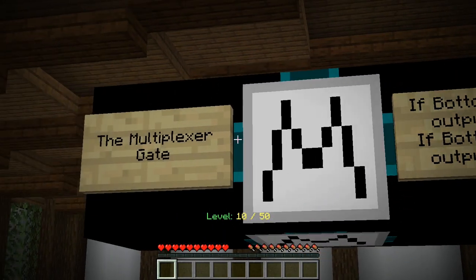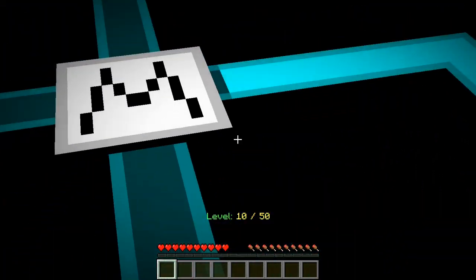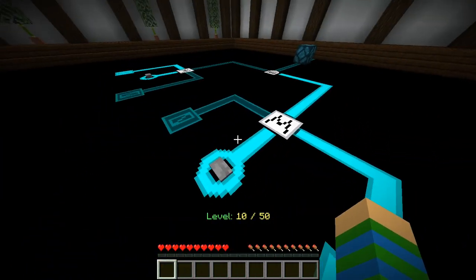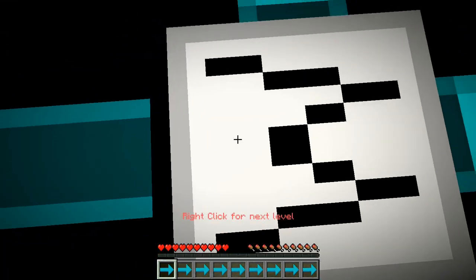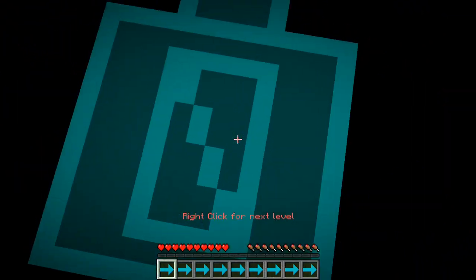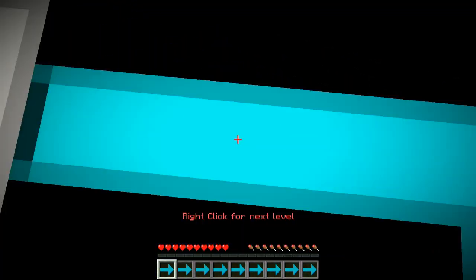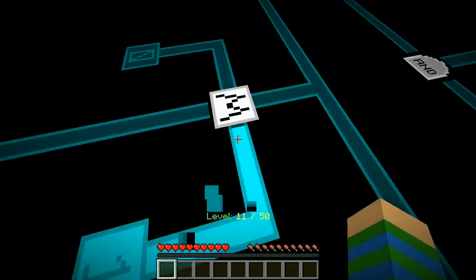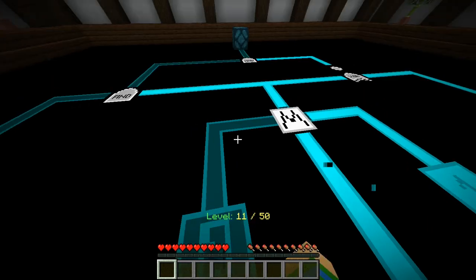We got a new logic gate — the multiplexer gate. If bottom is off, output left. If bottom is on, output right. So basically this is like a switch. So if the input on the right is on and I do this, the output will just go through. But if the input on the left is on and I do this, it will work like a NOT gate. These things right here basically mean that this line is always going to be off, and this one means that this line is always going to be on.